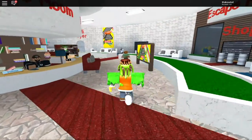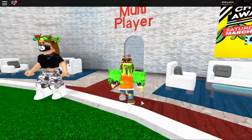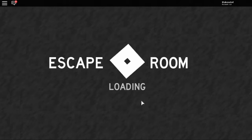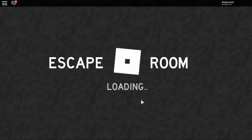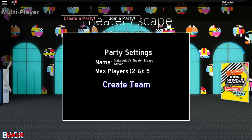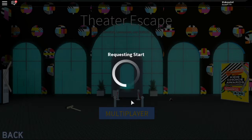We are currently in the escape rooms lobby. The first thing you want to do is go over to multiplayer — it's going to take you to Cedar Escape. You're going to have to first create a team and then just start the game.